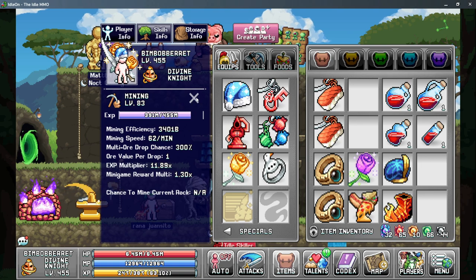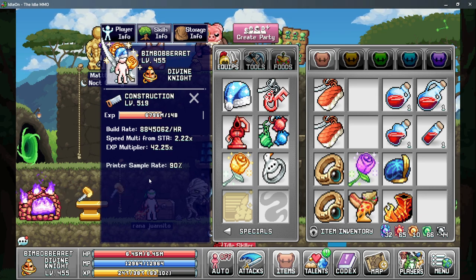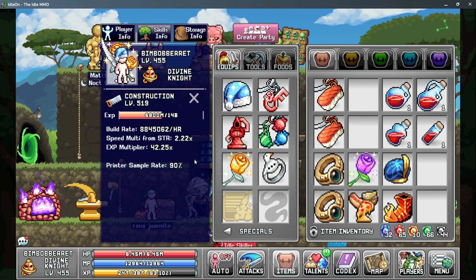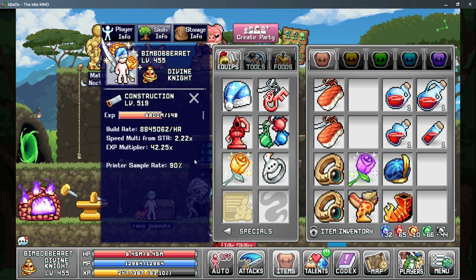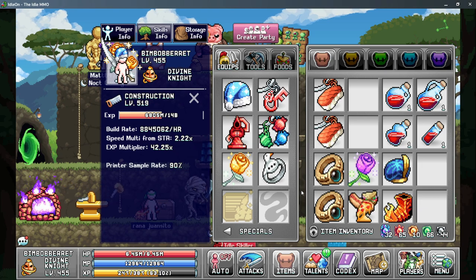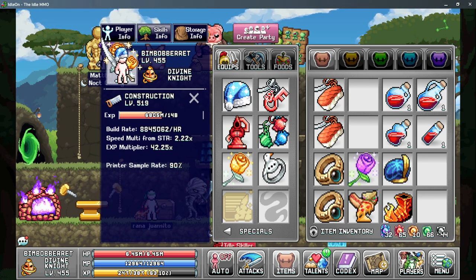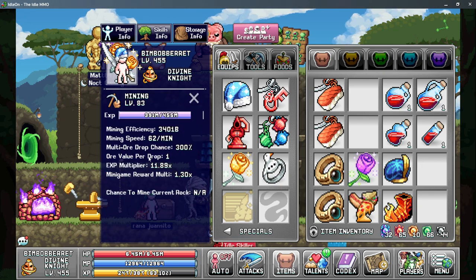The fourth stat we really need is the printer sample rate. You can check this in the construction skill info window. 90% is the cap on this stat, and I highly recommend checking out my printer sampling guide for all the ways to get more. The fifth stat is our AFK gain rate, which comes from many sources in the game and is basically the best stat point for point, as it multiplies all the benefits from all other mining stats.